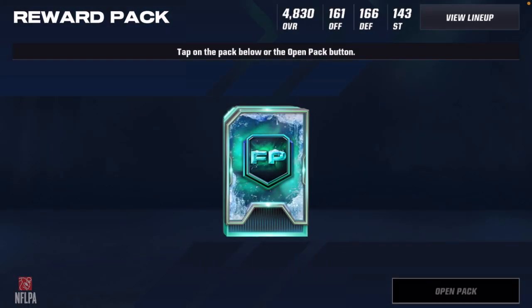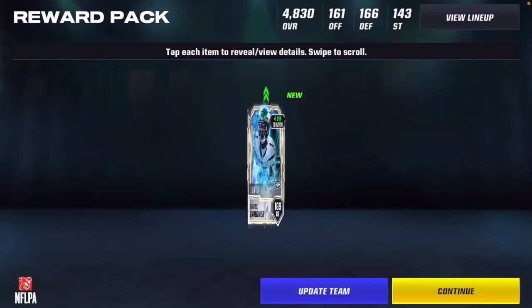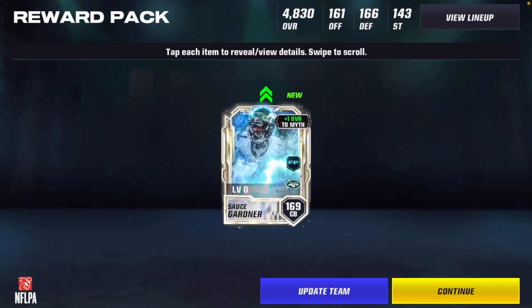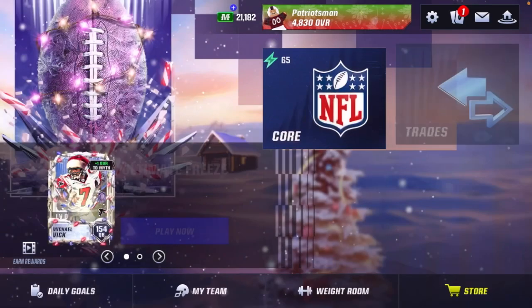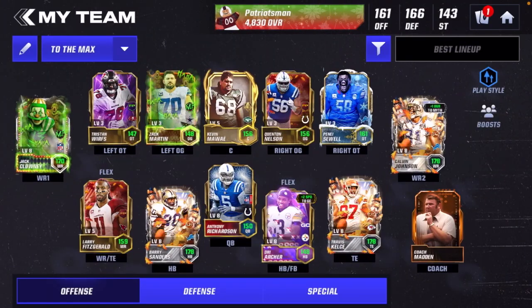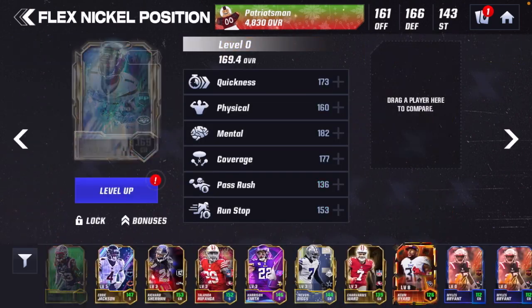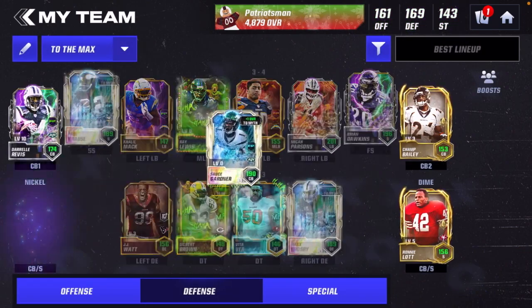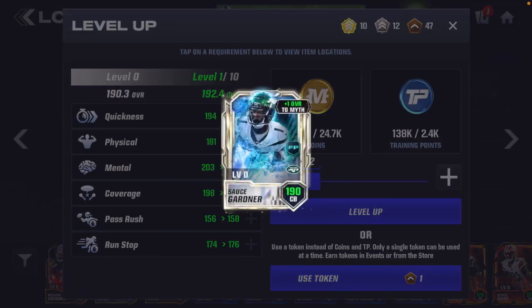He is going to be an absolute monster on the field. When you get a corner or a safety as a Marvel player — we went with Brian Dawkins — it is definitely very worth it. They're going to have so much more shelf life on your team given the fact that you have so many slots to put in a safety or corner. So we got Sauce Gardner at cornerback number one.